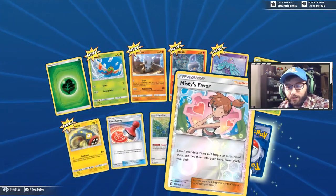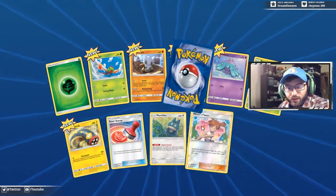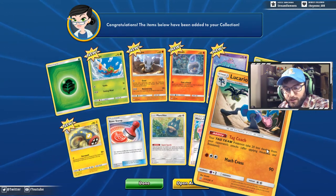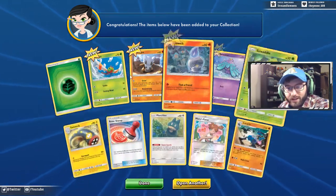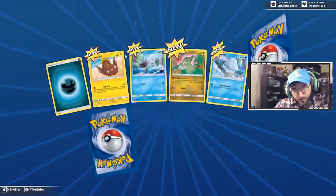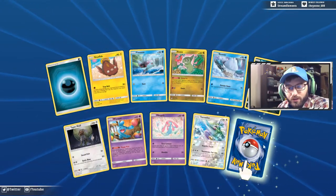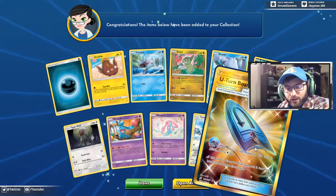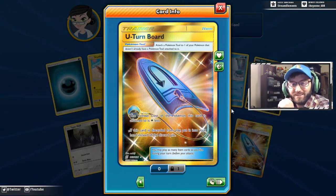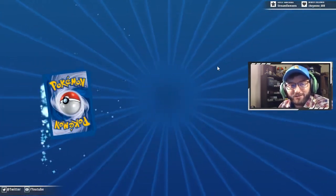Look there — we got a Reset Stamp right away. We've only seen one of these IRL. One Misty's Favor, we got a reverse of it already, and our first pack has a Lucario — it's that Tag Coach, your Tag Team takes 20 less damage from opponent's attacks. We're gonna start rapid-firing these. We got a Stunfisk, Axew with Unnerve, a Tornadus reverse, and our rare is a U-Turn Board right away — locked pack. Beautiful card to get right off the bat.